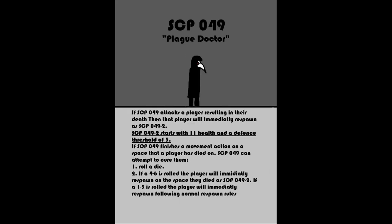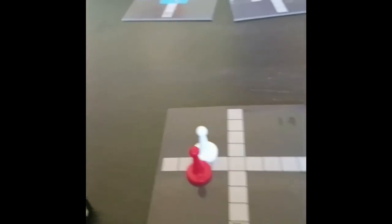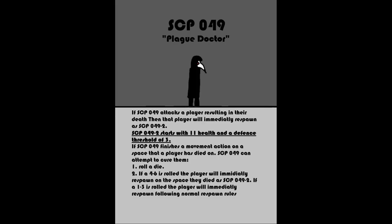If SCP-049 is in the game, each player who dies must wait 5 rounds before respawning, and will also respawn if a cure attempt is failed. If SCP-049 finishes movement on the space that a player's corpse is on, they can attempt to cure that corpse by rolling the die. On a 4 or higher, the player is cured and will respawn as SCP-049-2 with 11 health and 3 defense on the same spot they died, joining the SCP team. If SCP-049 fails the cure attempt, that player respawns immediately as normal. If SCP-049 kills a player directly, they will respawn immediately as SCP-049-2.